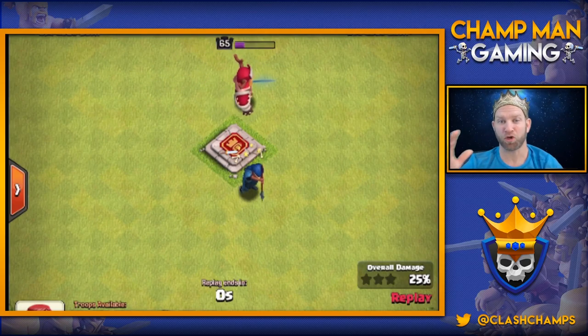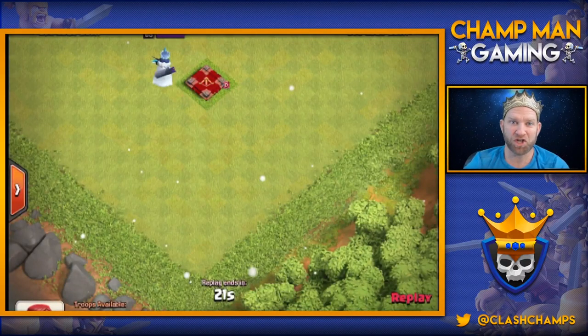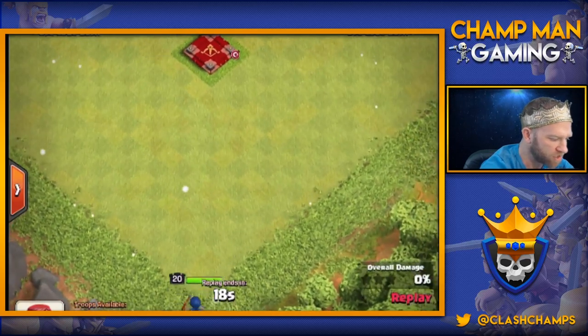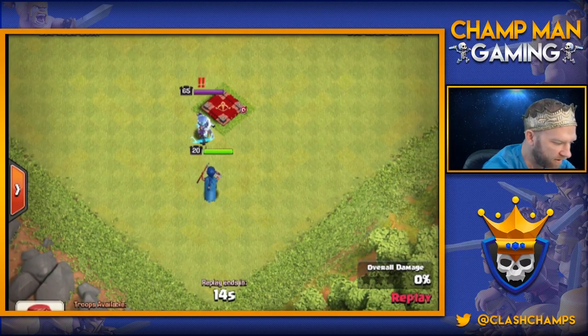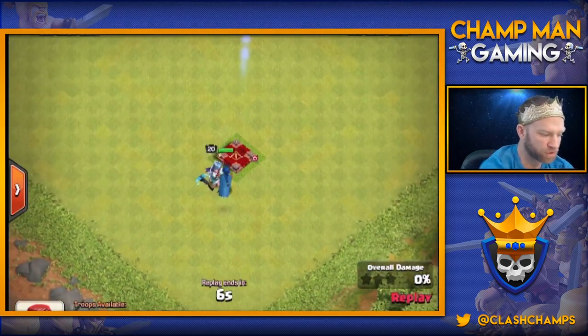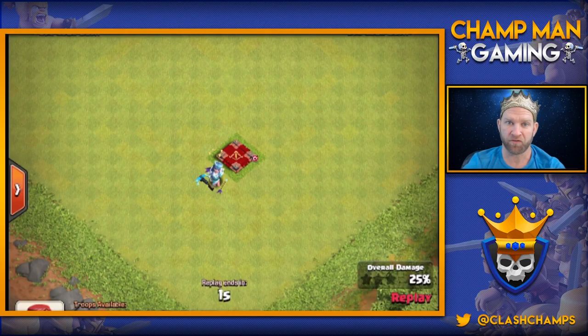Next up we have the Royal Champion versus the Queen. I suspect it's going to be very similar to the King because the Queen is not considered a defensive unit either. We drop the Champ in the corner and she starts moving up — but she ignores the Queen, looking for a defensive target. She gets hit by the Queen first, then starts returning fire, and has to pop her ability at the last second, launching her shield towards a defensive unit instead.